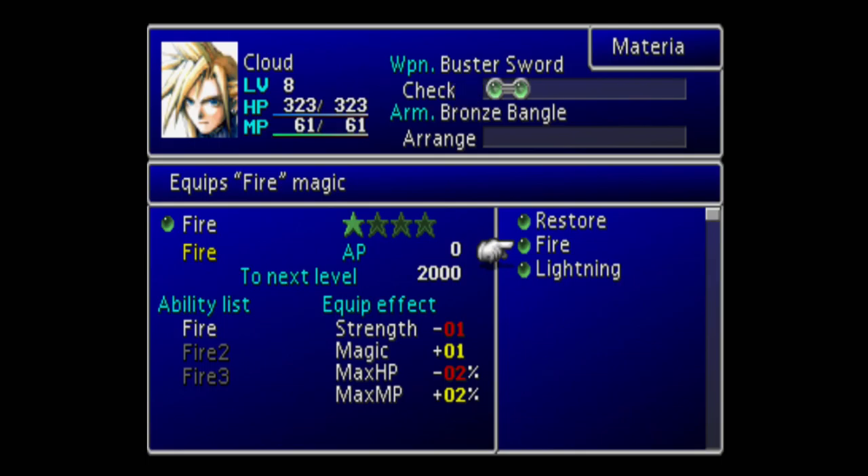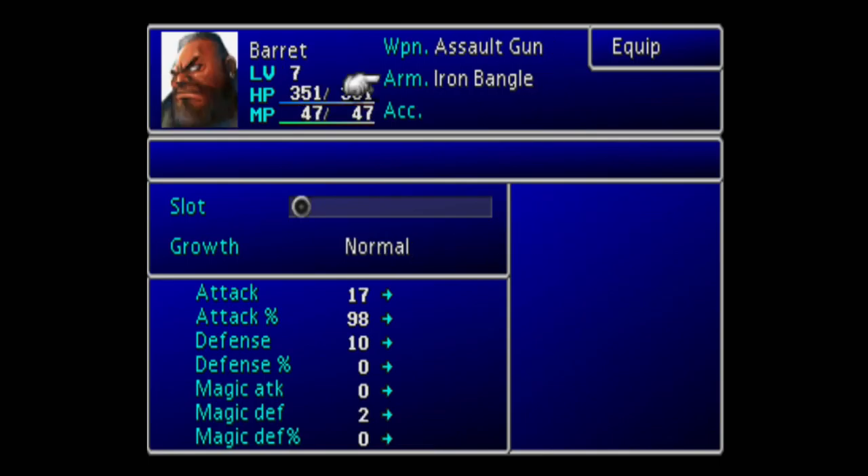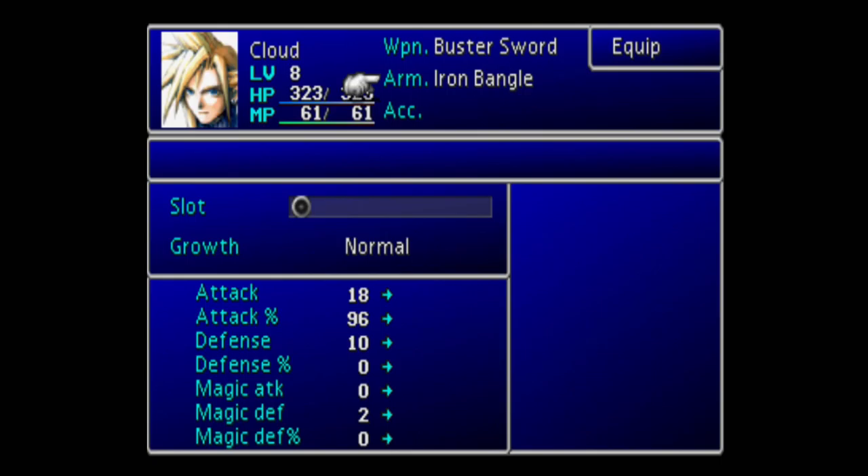You can pair each of those with an All materia, and essentially you'll have a group-target Fire 3 that hits every enemy and then absorbs all that MP back. A lot of people that play this game rely on Beta, which is a very powerful group-target enemy skill, and that's important because one of the featured dungeons in the game is the Northern Crater, with a lot of enemies weak to fire. But in my opinion that's weak, and you want to be strong, so you're going to follow my guide and ignore every other Final Fantasy 7 guide you've ever seen.